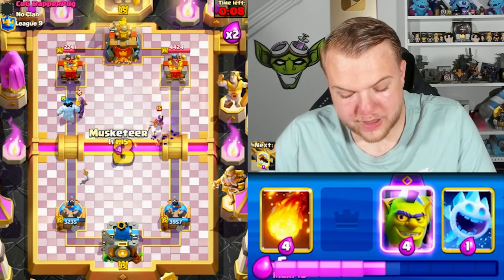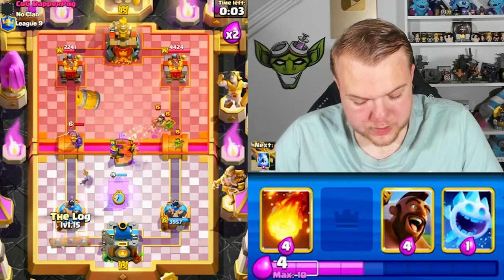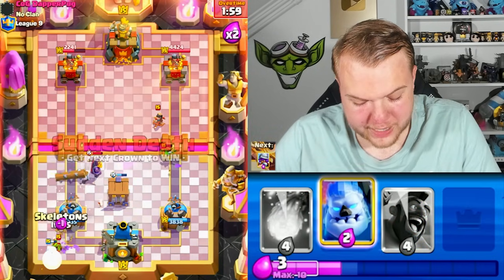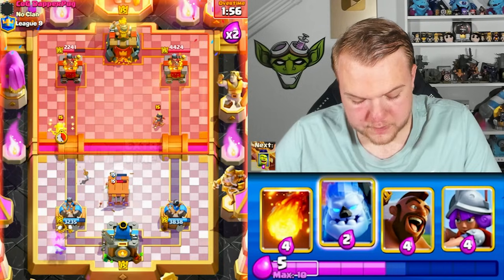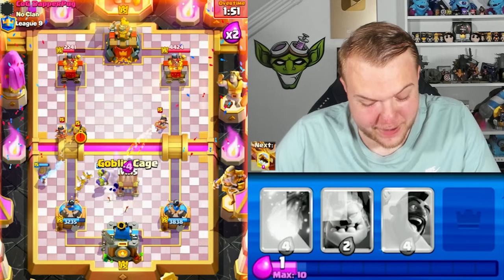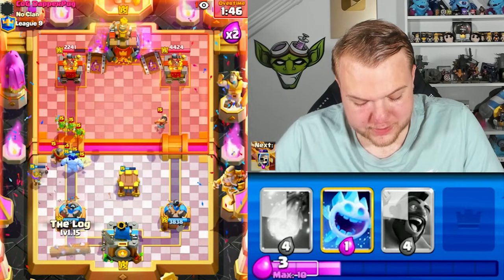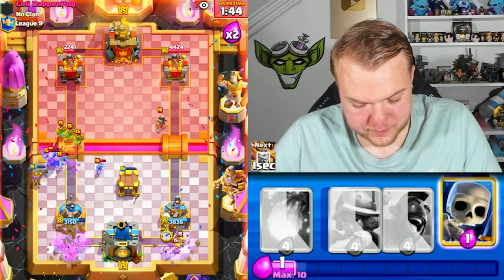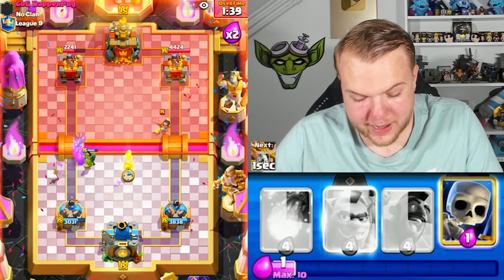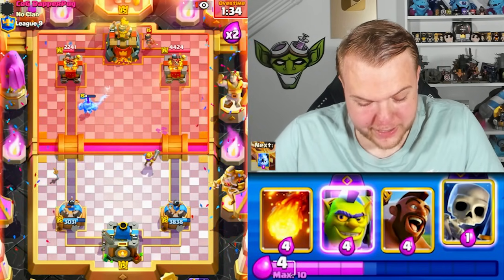He uses his log — skeletons might hit the princess but they don't. We need to be careful because he's stacking up a lot of troops. Goblin cage again, log on defense — one goblin stays alive, then skeletons. Musketeer to counter the princess — he's spamming a lot and doing a good job pressuring, really annoying honestly. Ice spirit, log on the left side, then musketeer.